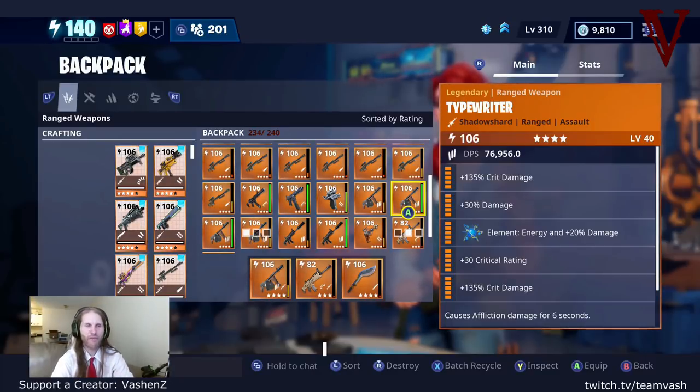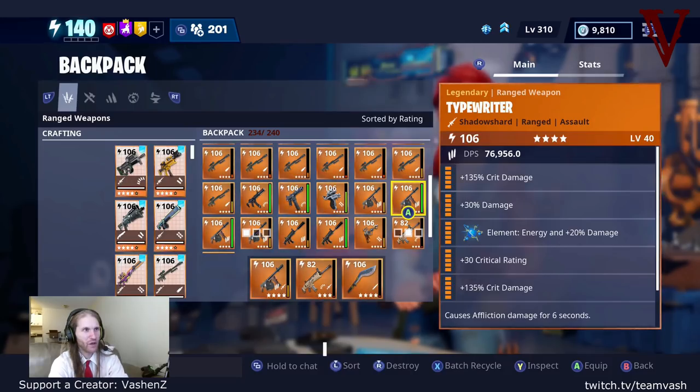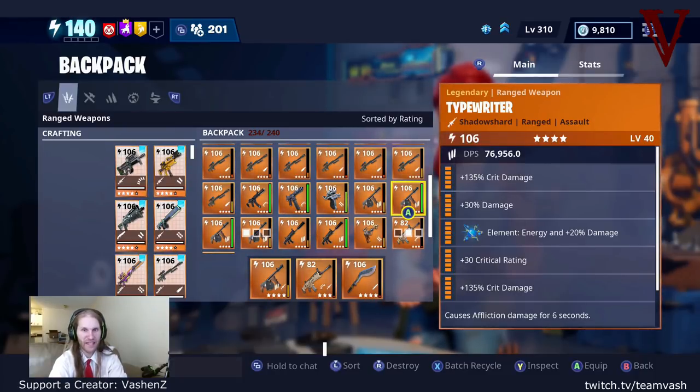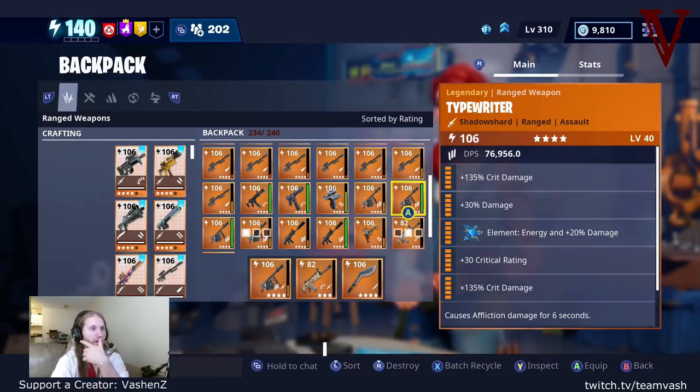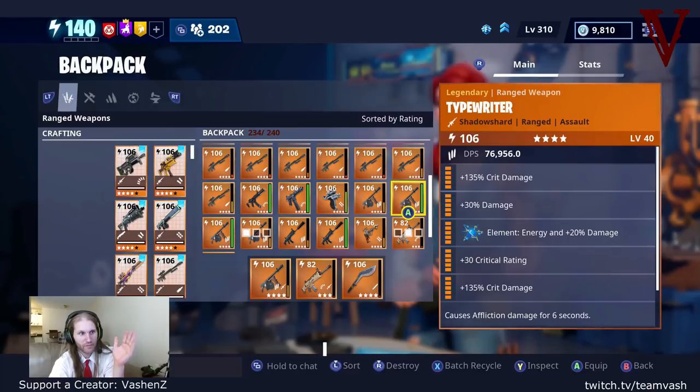Today we're going to talk about the Typewriter. Right off the bat, it's amazing. This gun is absolutely devastating — it's one of the most unique, powerful weapons ever made for this game. It is the most powerful affliction gun in the entire game. The Typewriter has an incredibly powerful loadout: it is a crit gun with affliction and damage.